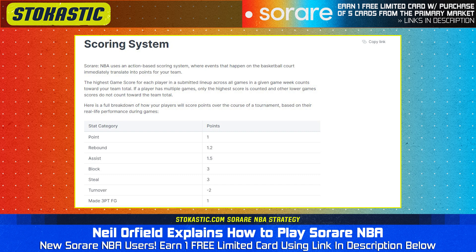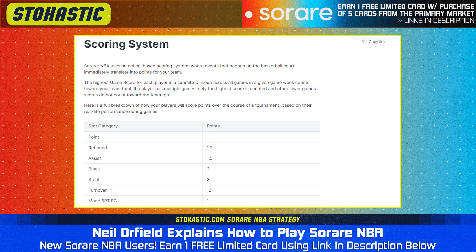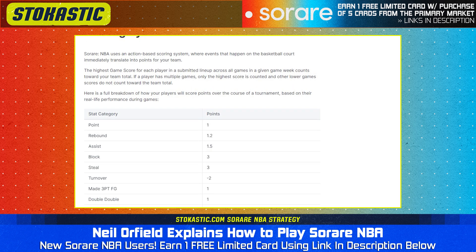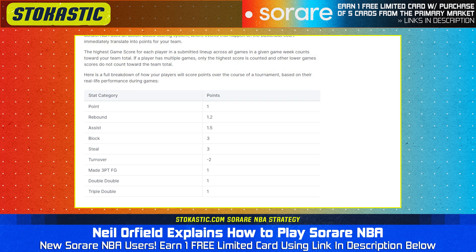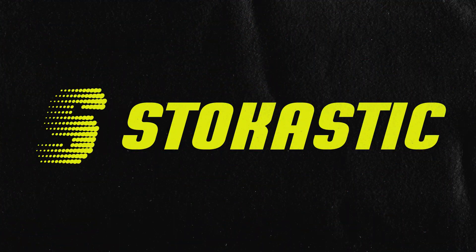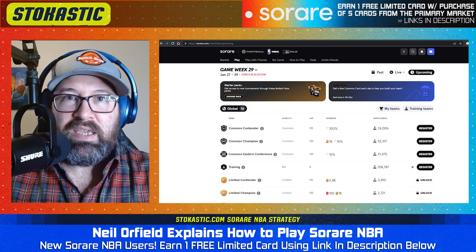The scoring is a little bit unique — it's not quite like either of the DFS sites. You get one point per point scored, 1.2 points per rebound, 1.5 points per assist, and three per block or steal — those are similar to FanDuel. But you get negative two points for a turnover, and you also get a bonus point for making a three-pointer, a double-double, or a triple-double. So it's a little bit different than the scoring systems we're traditionally used to in the DFS space, which makes it more fun.